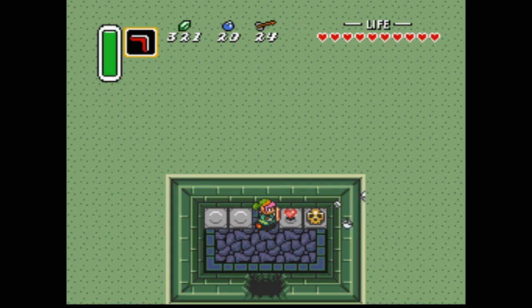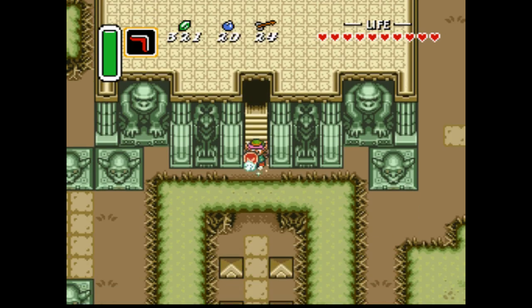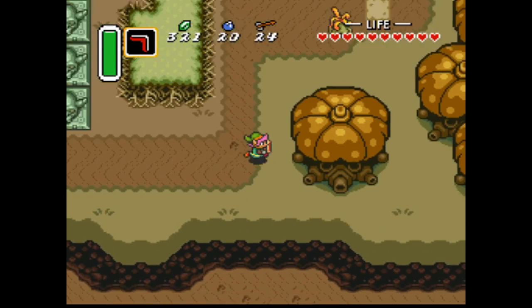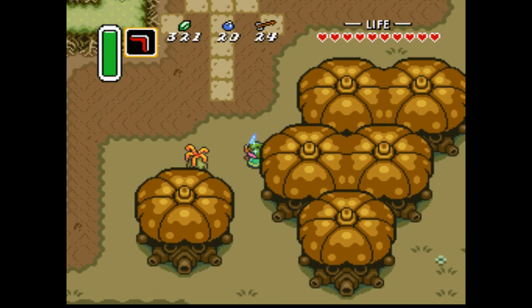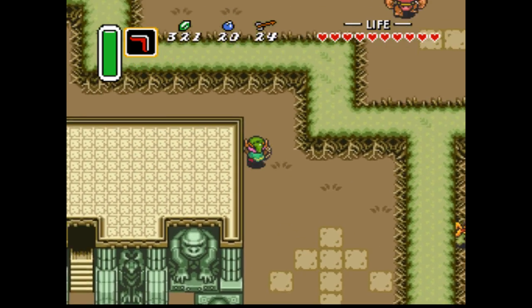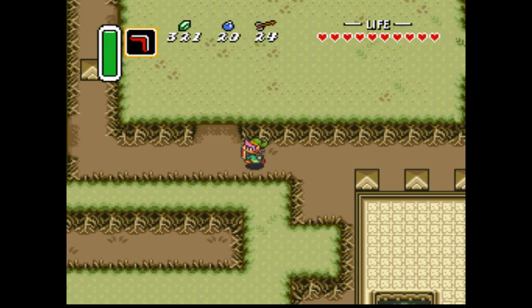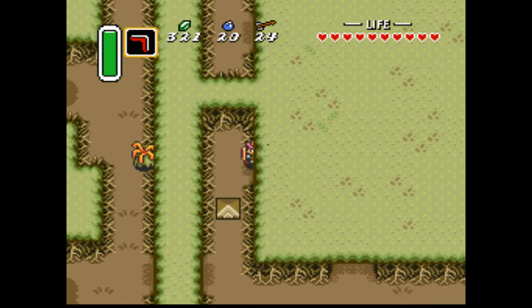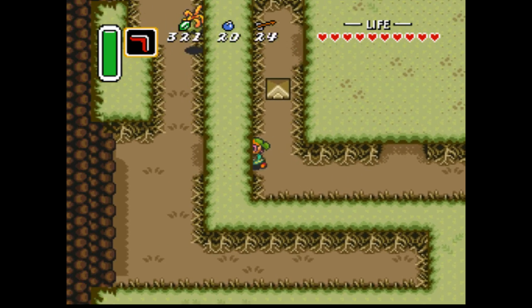Four hearts in here, I believe. I thought you could shatter skulls by dashing into them, but that's just the concussions talking. Those enemies are actually a lot more dangerous, so it's important that we not take hits from them. Also, you need 110 rupees for this part — I'm not going to say why. Just make sure you have them.